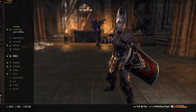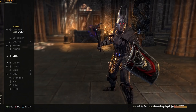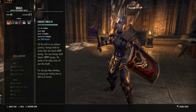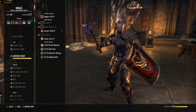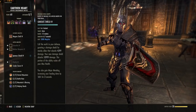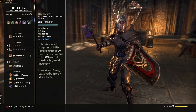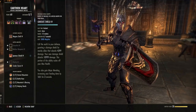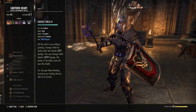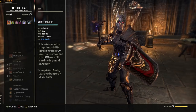First up is Igneous Shield — the bread and butter of this build. It's in the Earth and Heart skill line, third ability to unlock, starts as Obsidian Shield, morph it twice to Igneous Shield. This gives your group a damage shield that also scales off your max health — the higher the health, the stronger the skill. When you apply it, you also get Major Mending for three seconds, increasing all healing done. You want to spam this for group protection and to keep shields stacked — it makes the healer's job much less stressful.